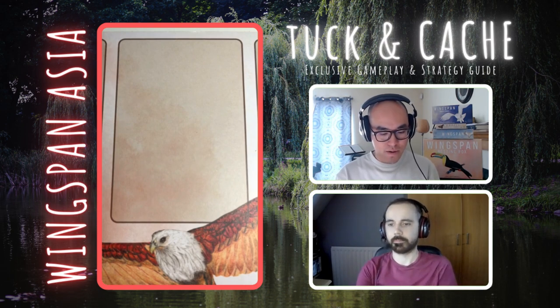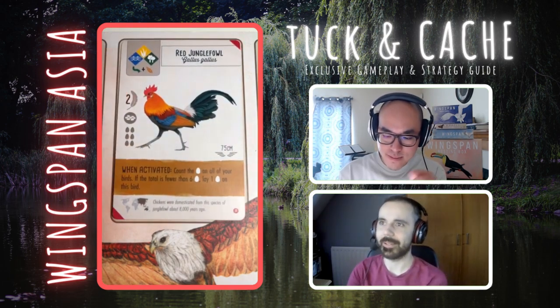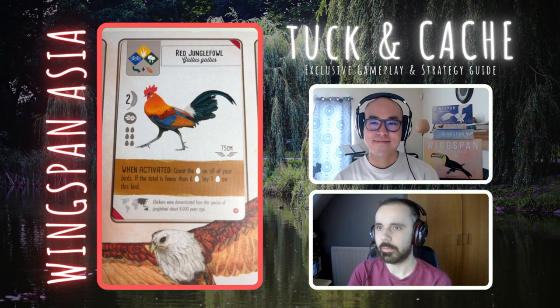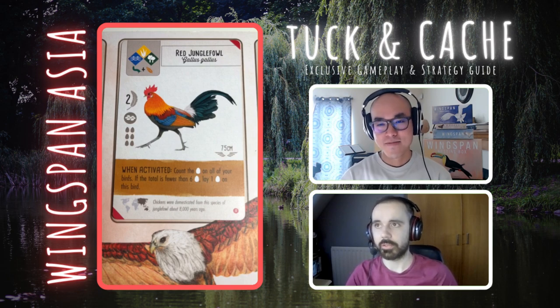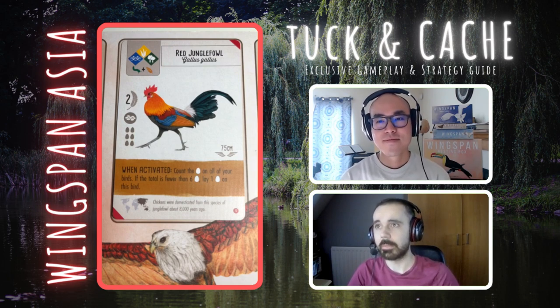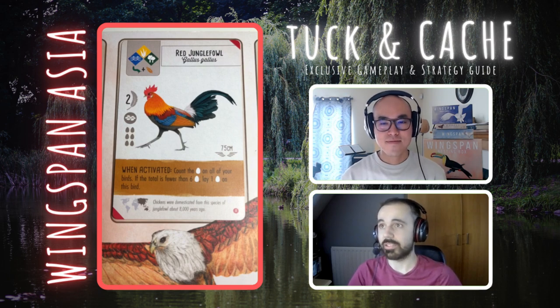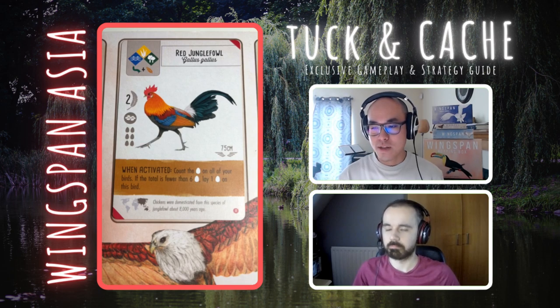Next, the Red Junglefowl — one of the first birds teased. When activated, count the eggs on all of your birds; if the total is fewer than six, lay one egg on this bird. Early game feels like a no-brainer — you're most likely under six eggs, so you will benefit. Flexible habitat, only two foods, and getting eggs in the forest is such a strong activation. If this is in a starting hand, I'm keeping it, playing it, and getting some free eggs early on.